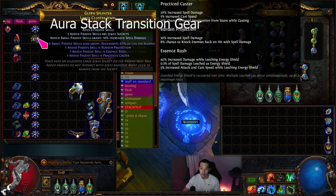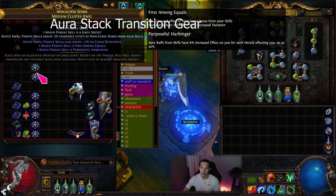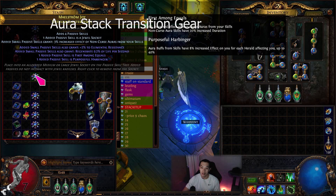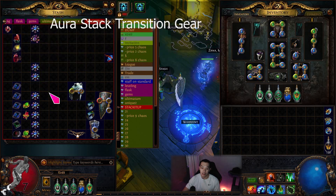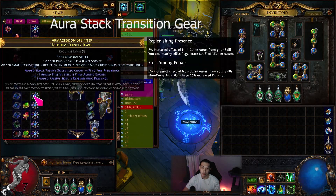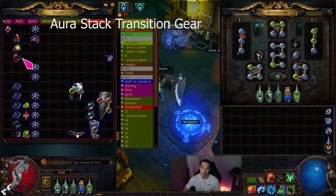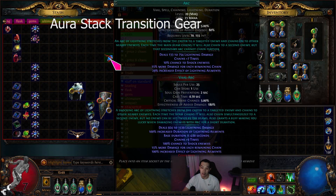I'll use another large cluster with Snowstorm or maybe Blast Freeze for Ultimatum, although Blast Freeze ones are very expensive. I'm going to use one large cluster and then one four-passive or five-passive Voices. I bought both these medium clusters — one has chaos res, I bought them for about 3-4 exalts each. All the medium clusters are done, all the jewels are pretty much done. I think I'm just missing Pure Talent.